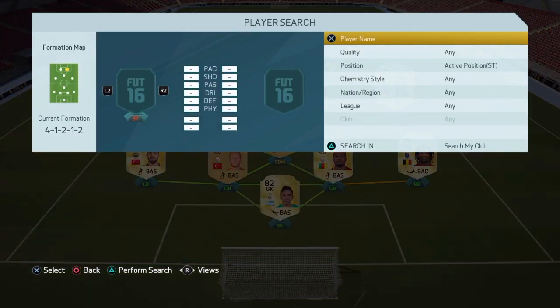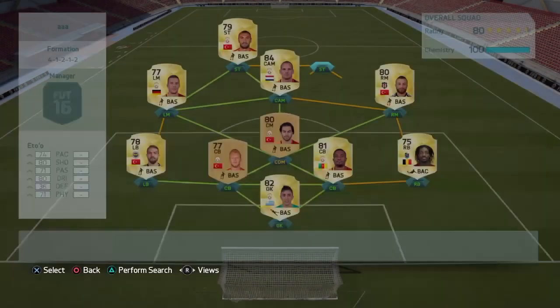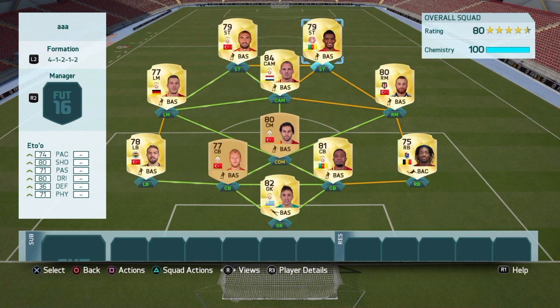As second striker I have Eto. Eto is a very good player — everyone knows him, he played at Barca and stuff. Still a great player, 79 rated, his pace went down a lot but he has 4 star skills, 80 shooting, 80 dribbling — very cheap. He's a beast and plays very well in real life. Ok guys, this is the squad, the Turkish League squad. I hope you enjoyed it — make sure to like and subscribe, bye!